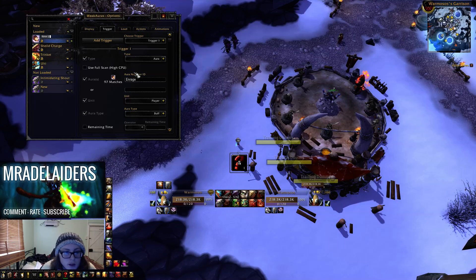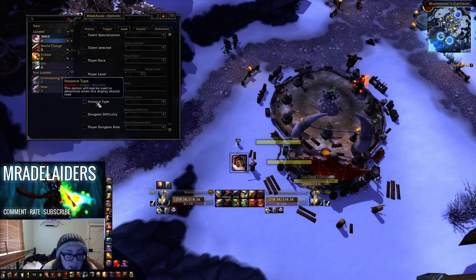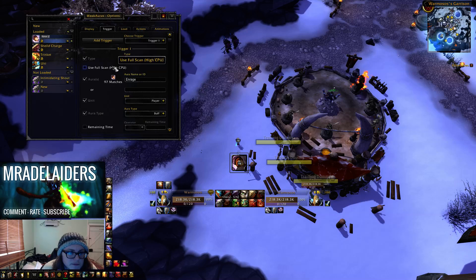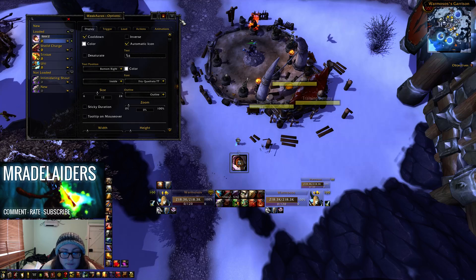For the simple, most basic thing, you just want to write in what the buff is called, choose it - just Enrage, there we go. You can do a lot of stuff like only show in combat, out of combat, only in instances, as in only in arenas, stuff like that. Yeah, there's a lot of different stuff you can just mess around with, but that's simply it - you put in the name of the spell, move it where you want, done.